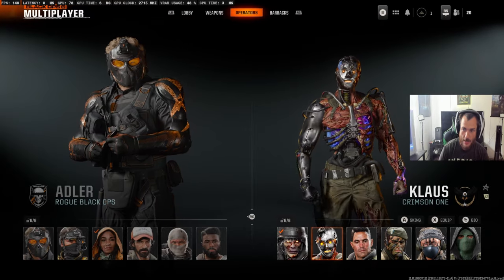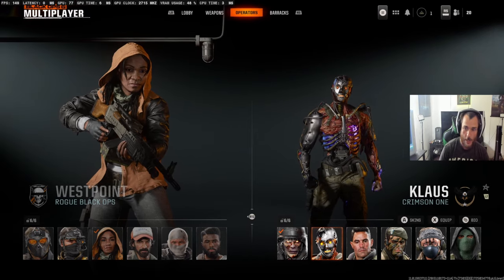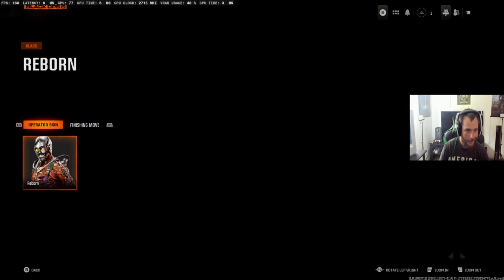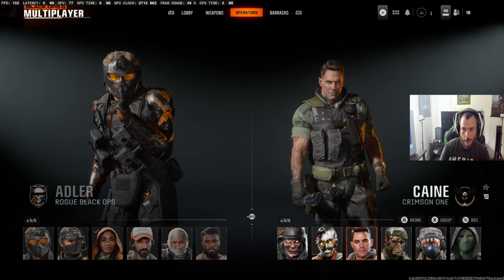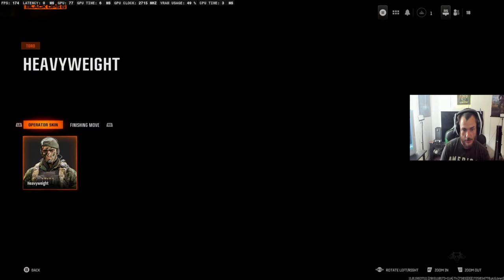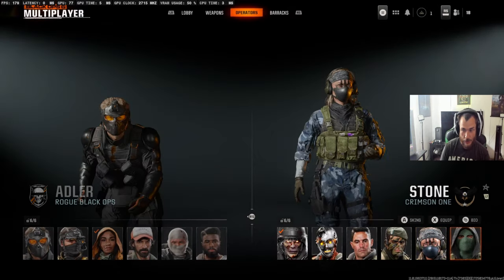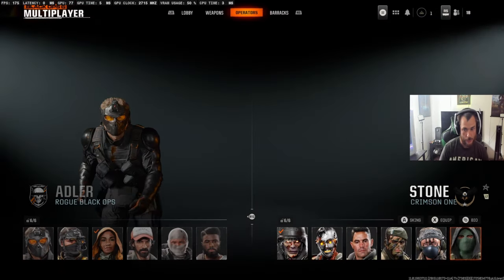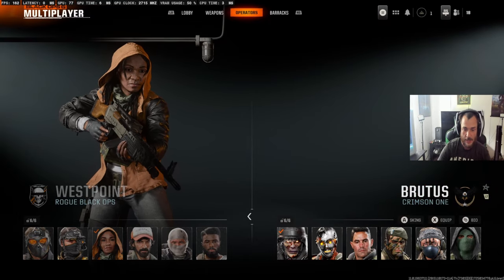Here is the Klaus skin — yo, look at Klaus. He got a major upgrade. Look at his arm — our boy's growing flesh. Klaus looks intense. His only skin is Reborn, and that's cool. Then we got Kane, Heavyweight skin. Bailey — only skin for that one too. And Stone — only skin for Stone also. Those are the skins for the Black Ops 6 beta plus the Vault Edition. Pretty cool, not bad.